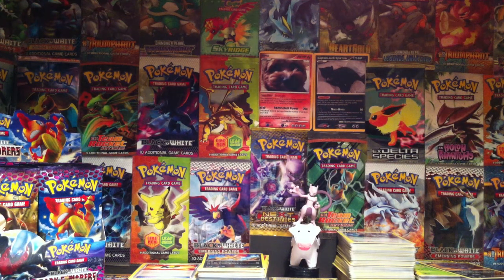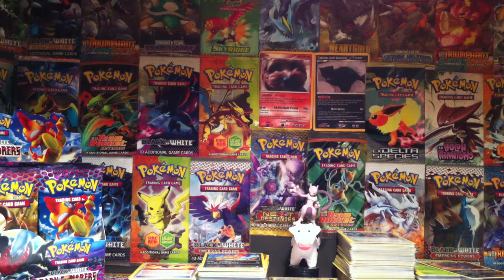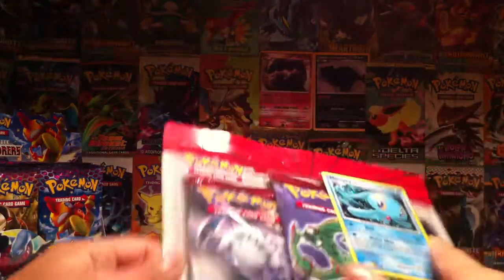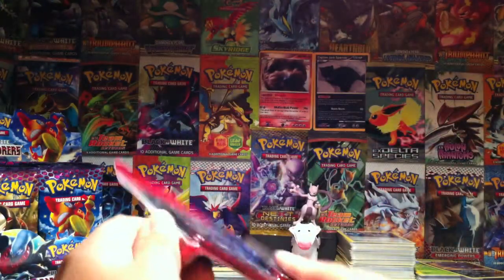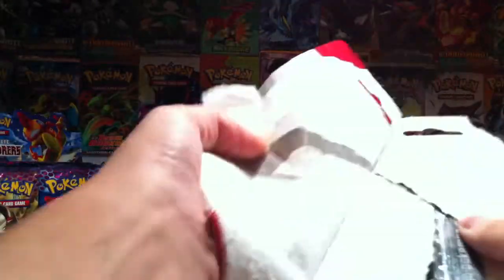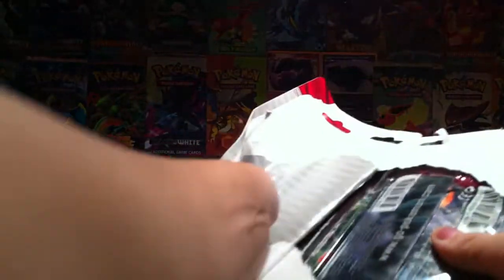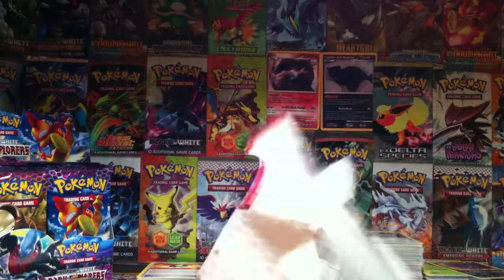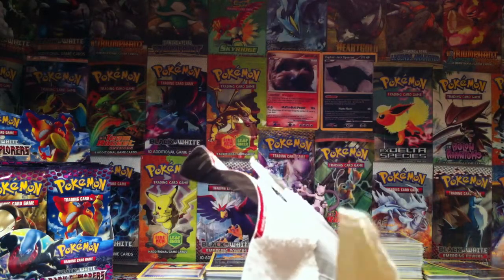Hey guys, what's happening? I'm in the middle of my Dark Rush booster box opening and I just needed a break from Dark Rush, so I'm like, let's just open this blister pack here, which I ordered just for such an emergency. So it's a Supreme Victors blister pack but it also has a Holland Phantoms pack in there. I've been thinking I should collect Supreme Victors just because it's a great set but I haven't in the past.